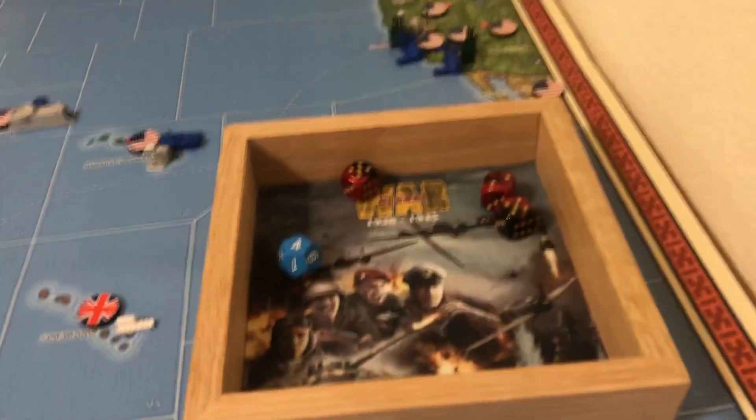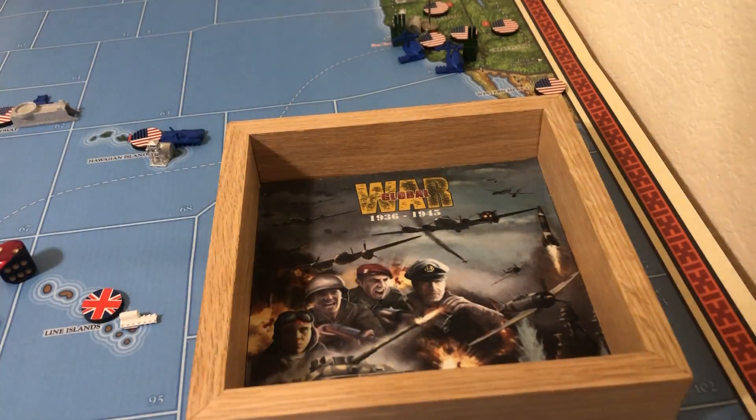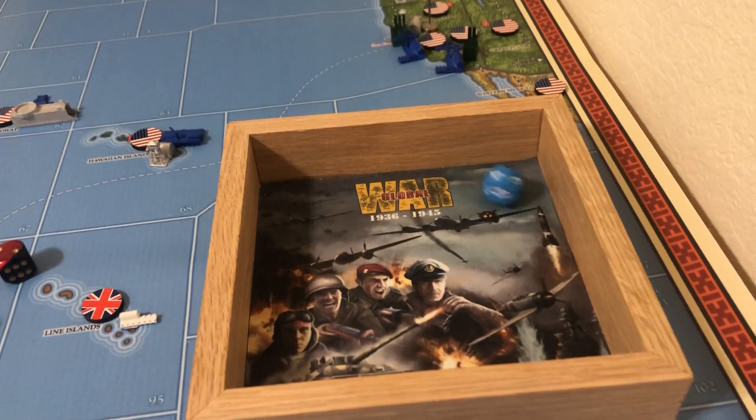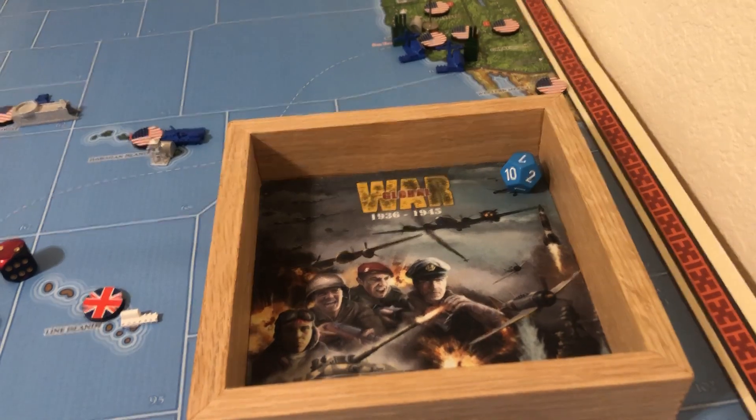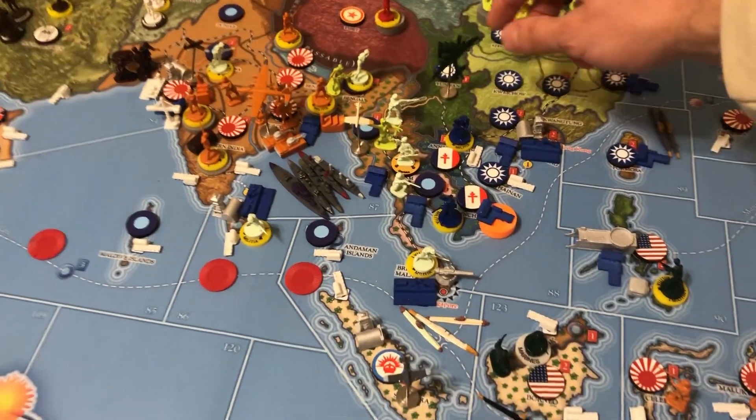Before placing units I'm going to roll for the minor war scheme — I want to get it at least once — and I missed. Boo. Let's place our units: a KMT bomber in Yunnan.